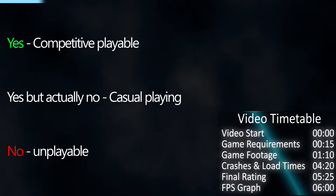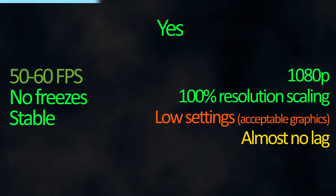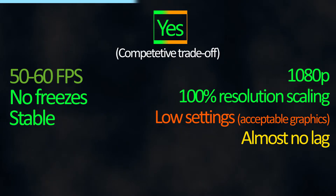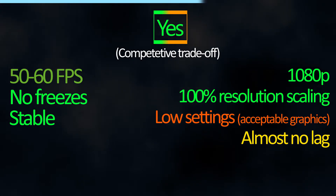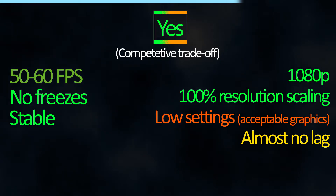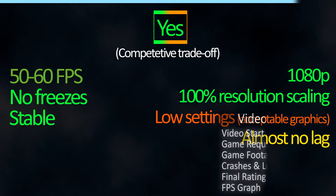In conclusion, on the Yes But Actually No scale, Halo Infinite barely gets a yes. The game is stable — you get about 50-60 frames per second in 1080p depending on the game mode. The game typically has no stutters and does not freeze. Despite the low settings, the game looks visually acceptable. Also, don't use asynchronous computing for the GPU unless you're using an AMD GPU.